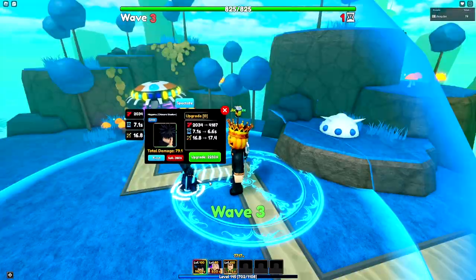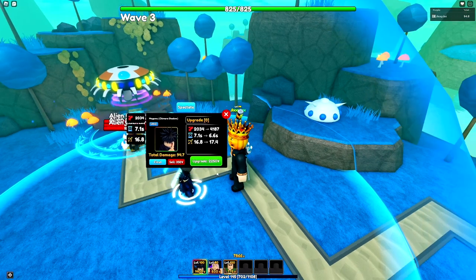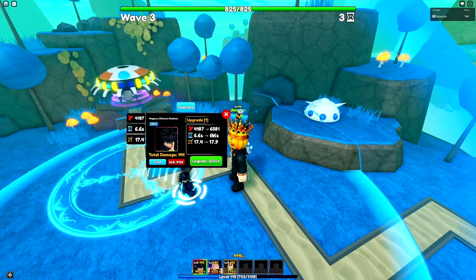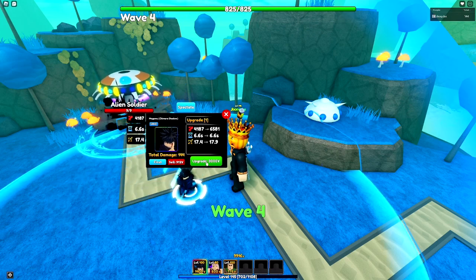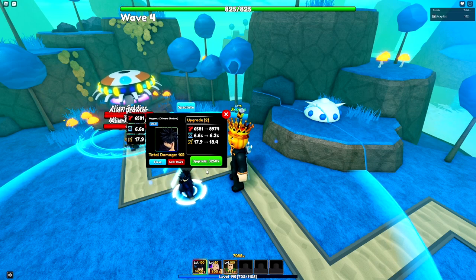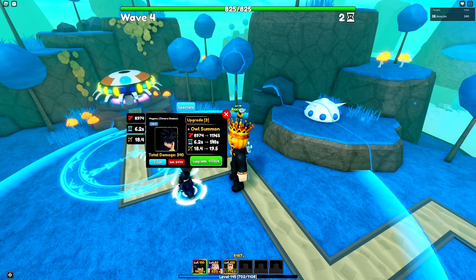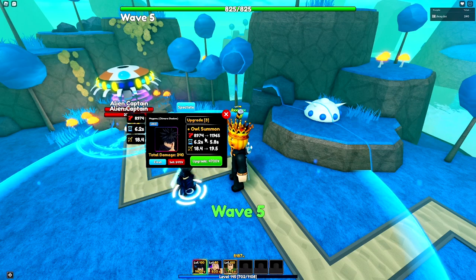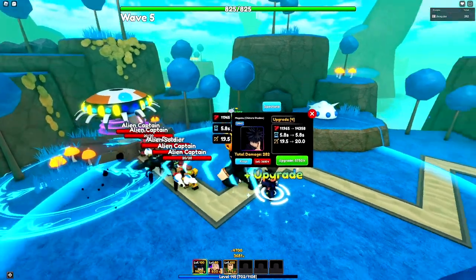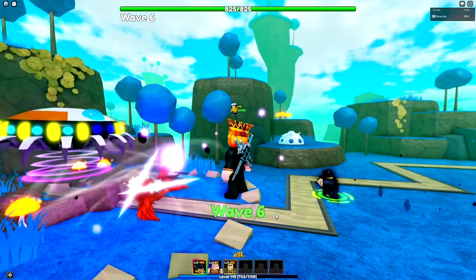First upgrade doubles the damage up to 4,000, 6.6 cooldown, 17.4 range. Second upgrade is 6,000 damage, same cooldown, 0.5 more range. Next upgrade: 8,900 damage, 6.2 cooldown, 18.4 range. Then owl summon: 11,900 damage, 5.8 cooldown, 19.5 range. You'll never guess what the owl summon ability does — that's right, it summons an owl!